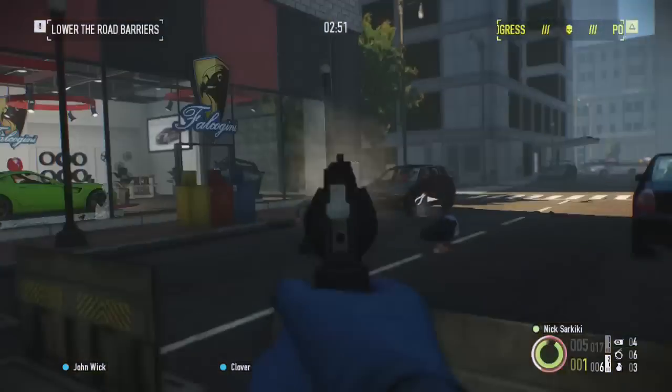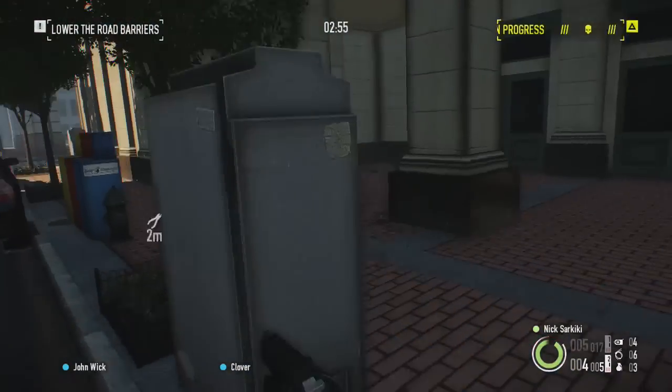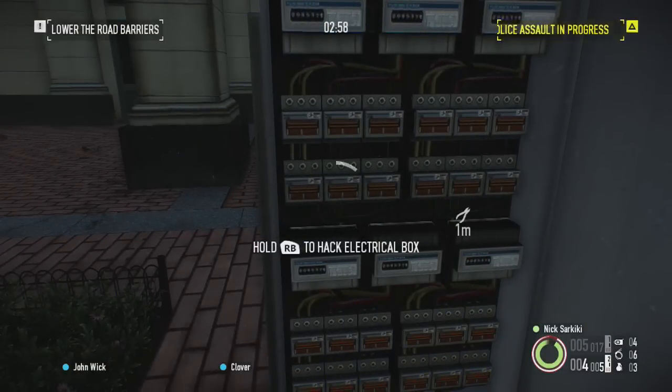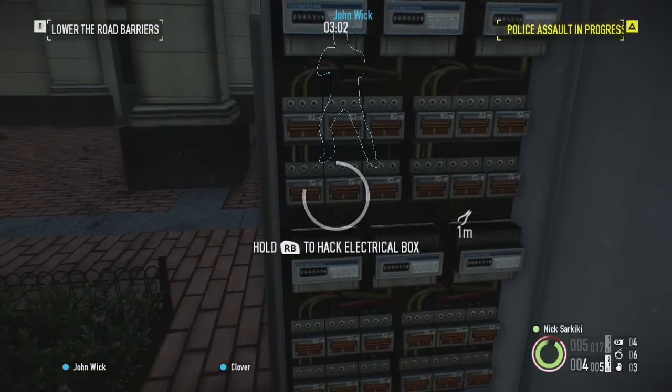You're going to run into certain roadblocks as well — as you can see here, them setting up roadblocks in the road. On the harder difficulties, they'll set up a SWAT van. I'm showing you how to do it on solo, but on co-op it's much easier, obviously.